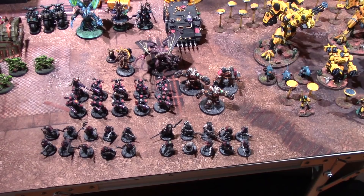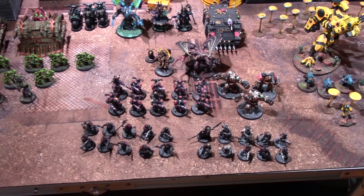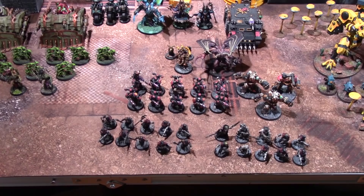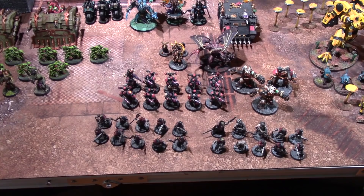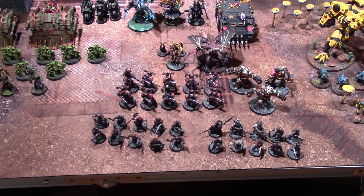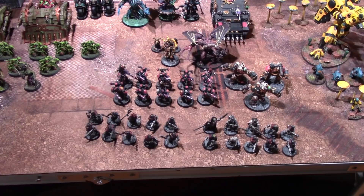We also have three Obliterators — they got a points drop recently and are marked with Slaanesh, so they shoot twice. The Tau army has a lot of shield drones so I'll need to chew through those before focusing the Oblitz on big targets. For HQ slots in the Emperor's Children detachment I have a Daemon Prince of Slaanesh and a Dark Apostle. I'm paying an extra CP for the Relic of the Remnant of Maravia, which at the start of the battle round grants a reroll to all wounds for a nearby Emperor's Children unit.